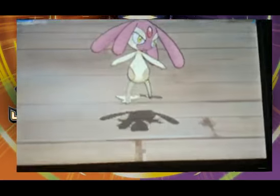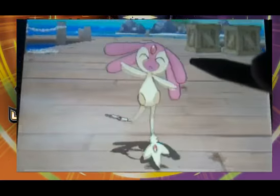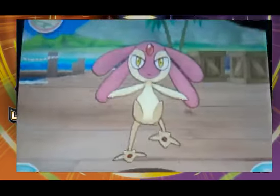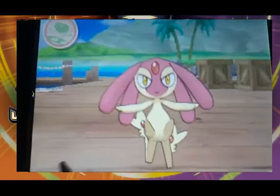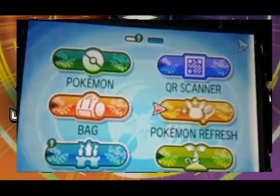Here's Mesprit. Look how cute that is — isn't that adorable? It's the only one of the lake guardians that I have. You find them in the blue wormholes. That's Mesprit — you can soft reset for them, and I did. It can take a while depending on your luck, but the shiny charm makes shiny hunting so much better. I love the shiny charm.